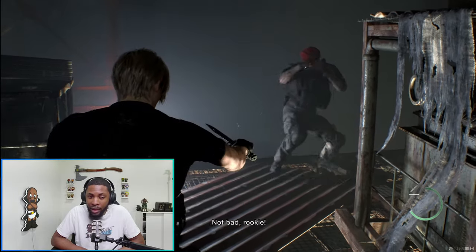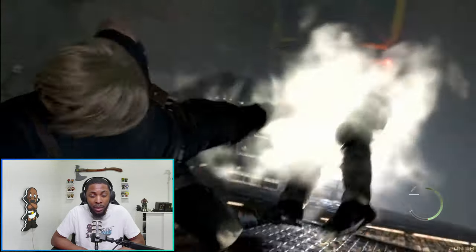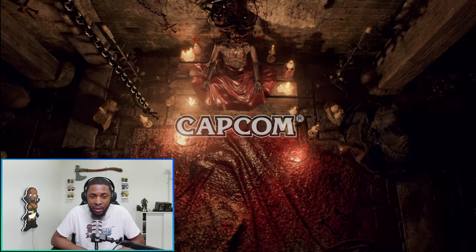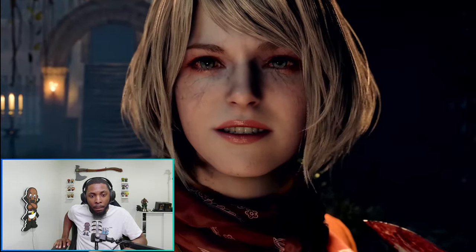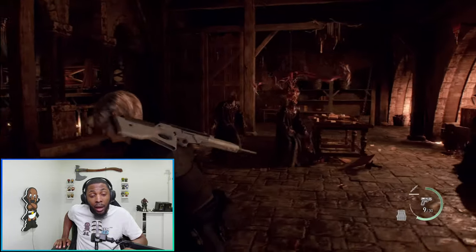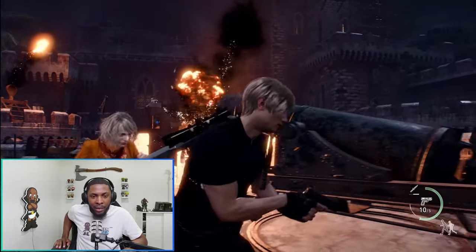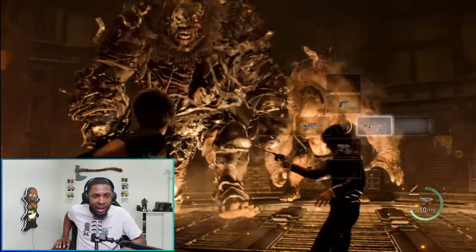When you get to this part in Resident Evil 4, you know that Leon and Krauser have deep history, but you're like 'who the hell is this guy?' I'm hoping they give you a little more context without having to play whatever that previous game was that Krauser was in. The gameplay looked great — the elevator part, parrying and then meleeing, ducking under the plaga razor heads — I can't wait for this.